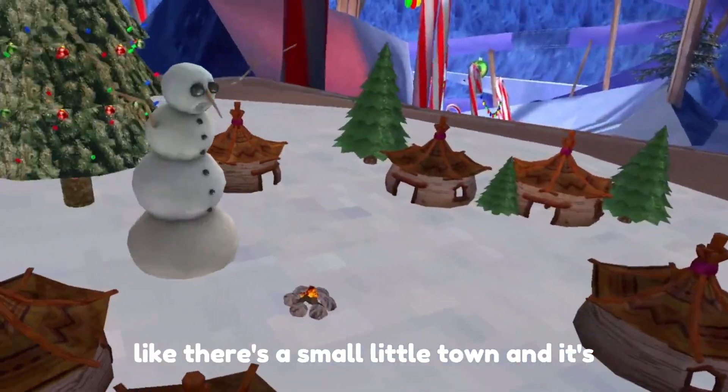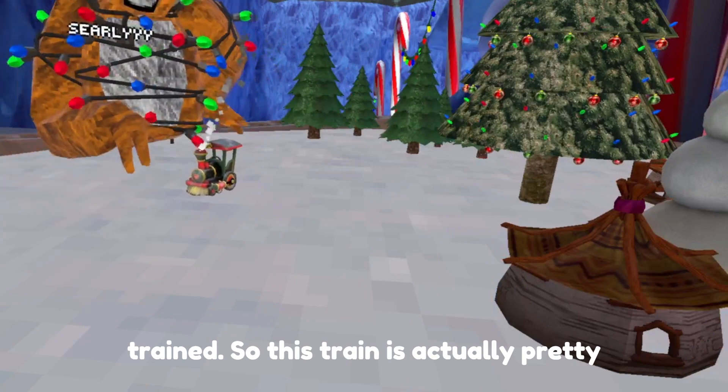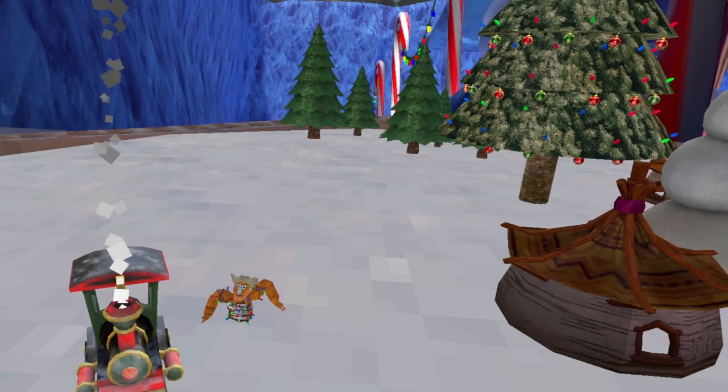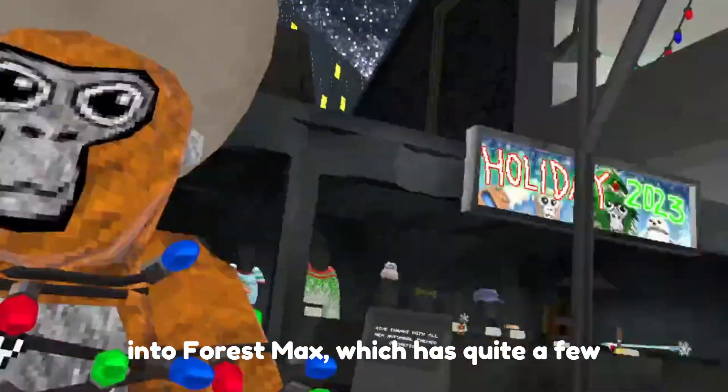Right here, apparently there's a small little town and it's a train. This train is actually pretty cool — you're able to grab onto it and it shrinks you. We are going into forest next, which has quite a few things.